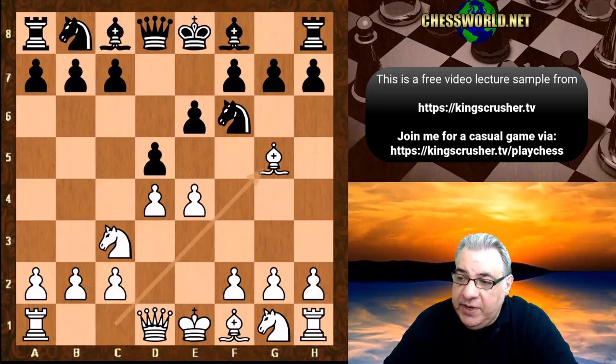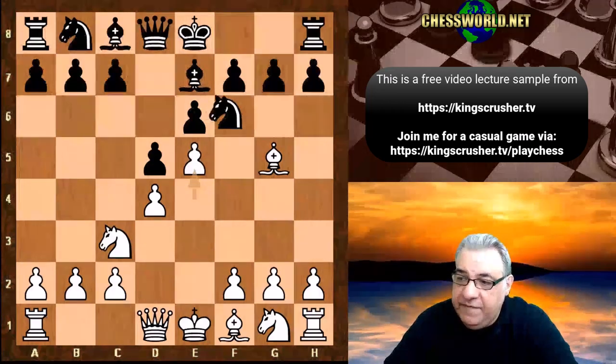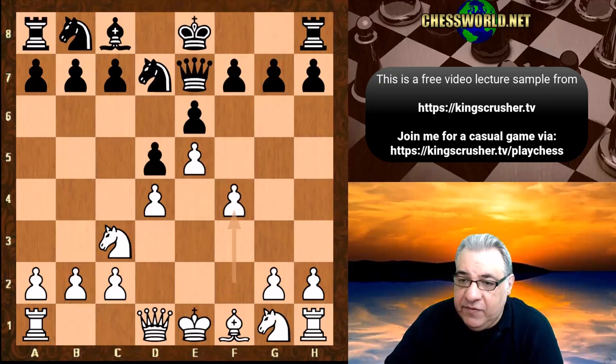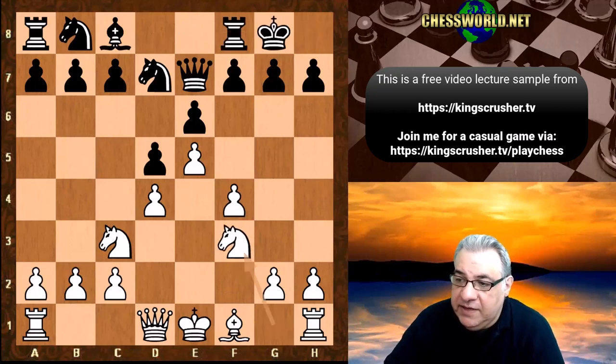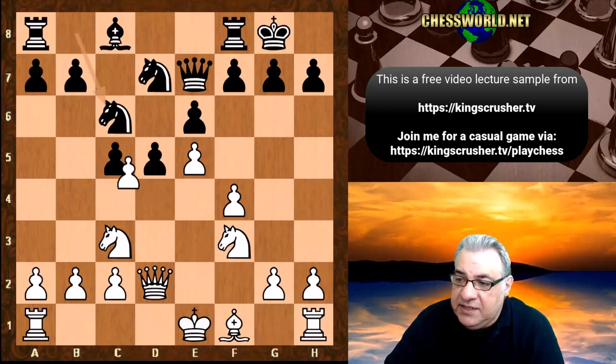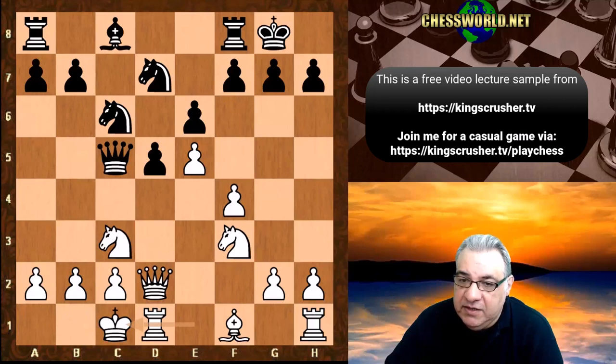So we have Bishop e7, e5, Nfd7 and now the book move given Bishop takes e7, Queen takes e7, f4, black castles, Nf3, c5, Qd2, Nc6, dxc5, Qxc5 and white castles queenside, Nb6.